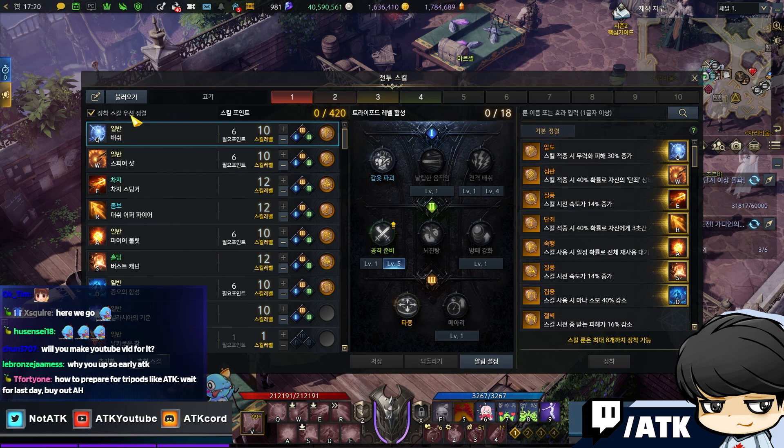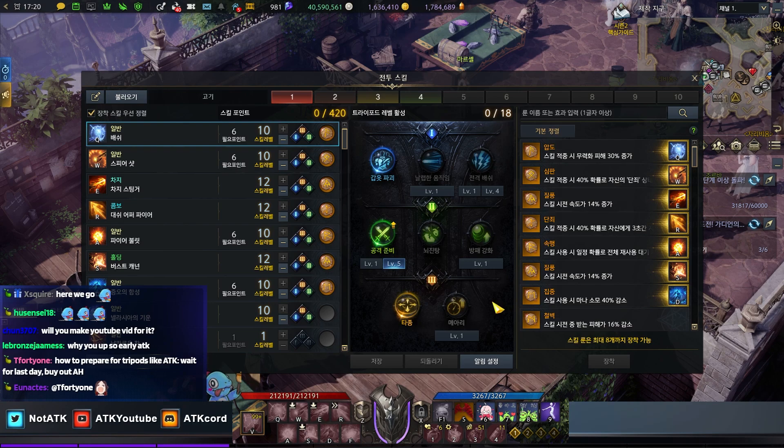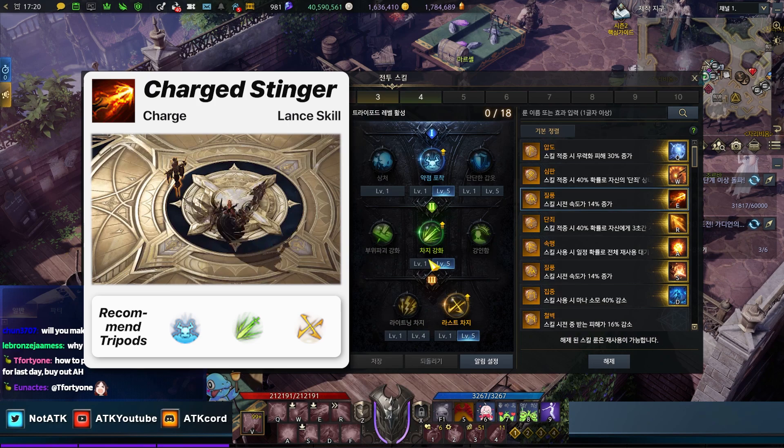For Gunlancer, this was my main. I opened up all of my tripod pages and got 30 of them. The most important tripod you should always be getting through the skill inventory is Ready Attack, level 5. This is because it impacts every single one of your skills.